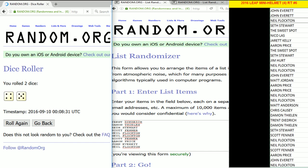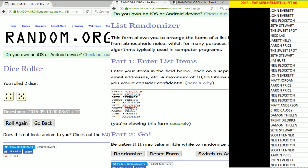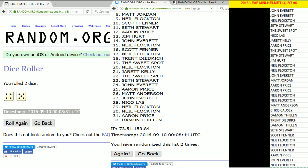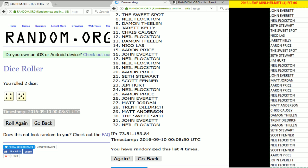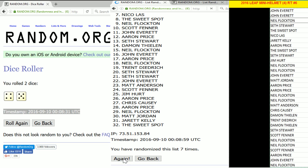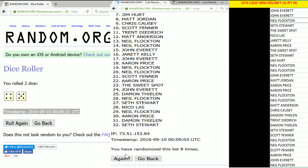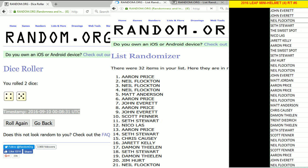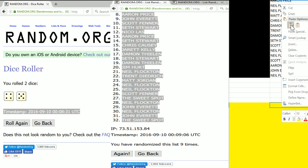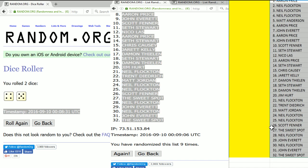The dice roll came up four and a five — nine times again. We're gonna go nine times: one, two, three, four, five, six, seven, eight, ninth and final time. Aaron Price right on top all the way down to the sweet spot. We copy all these — you guys can see there is the timestamp, randomized list nine times. We're gonna drop these over here — there is your list, everybody's accounted for.